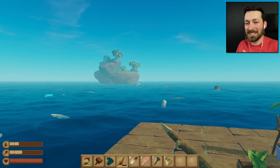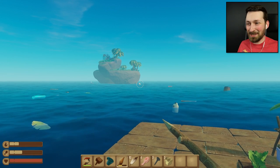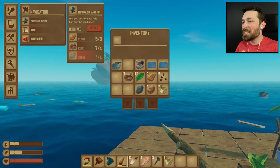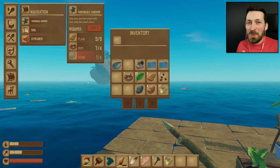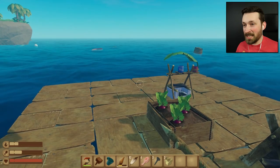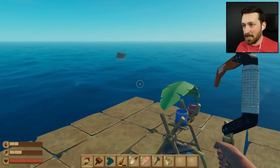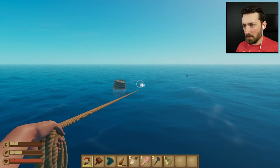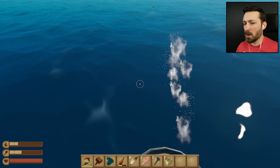Can I please do my intro without getting assaulted by seagulls? I want to go to an island. I want to go to the abandoned rafts. But we need to be able to stop, and to stop you need a throwable anchor. And to make a throwable anchor, you need stone. Finding stones when you're in the middle of the ocean isn't exactly easy. So I need to keep an eye out for all of these barrels. Barrels might have stones in them. Three stones.